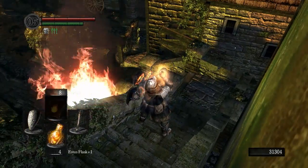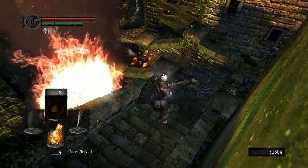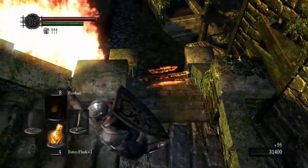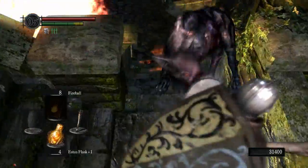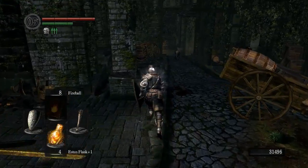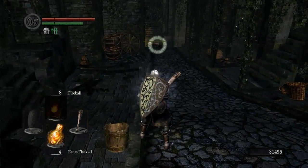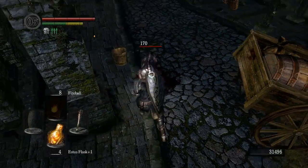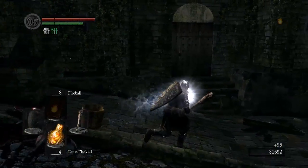Now we have a few dogs to deal with down here. These guys are pricks because they jump around all over the place. The best way to take them out is just to hold up your shield, keep backing up. When they do their jump attack, you can just smack them in mid-air and they won't hit you, because you'll be too far away. Just like that. Boom, son!